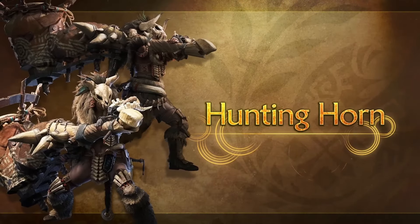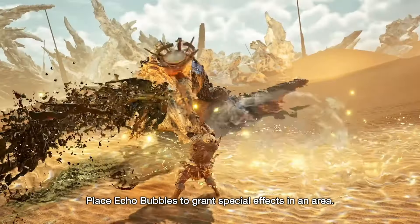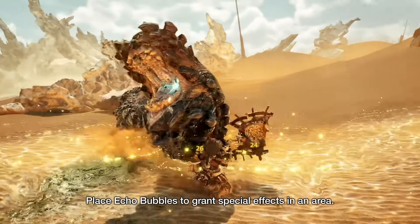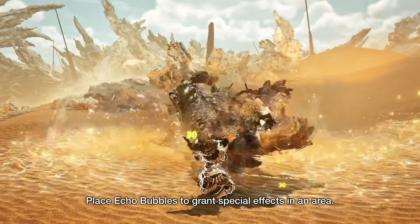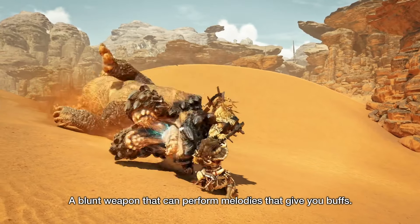The Hunting Horn — for all the dooders. I honestly thought that the new AoE stuff looked really cool. They're called echo bubbles, and I think this will make a lot more people try the hunting horn, as it just looks a lot more appealing than just standing there dooding. We had something somewhat like this before in World, but it looks like they're amping it up a lot. It also looks like you can now go from performance into an attack, back into performance.